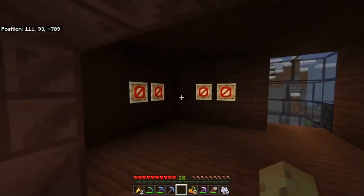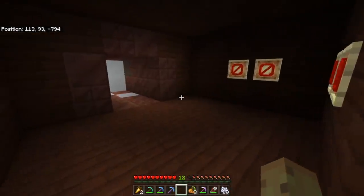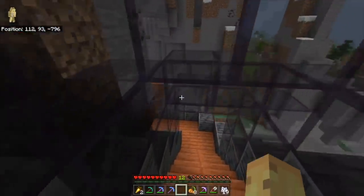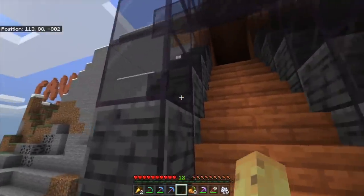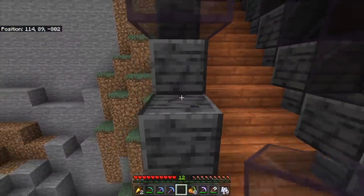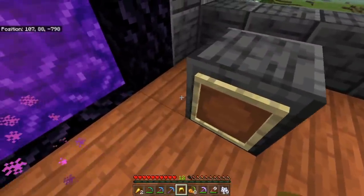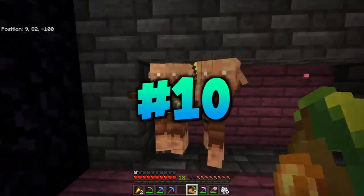Here's a room made from copper — there's copper, there's acacia wood, and there's even a delightful staircase with tinted glass. You can tell it's tinted glass because when you break it with your fist, it drops itself. But if we go to the Nether — which always requires a gold helmet, safety first — I can show you the next fun fact, because these are Piglins.